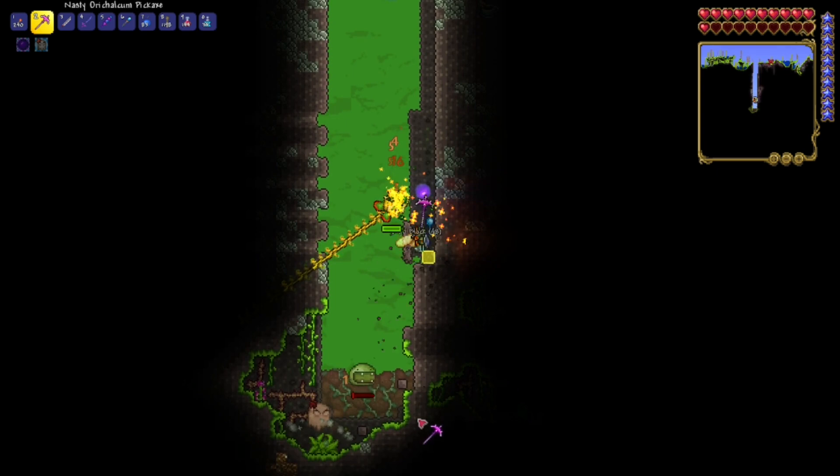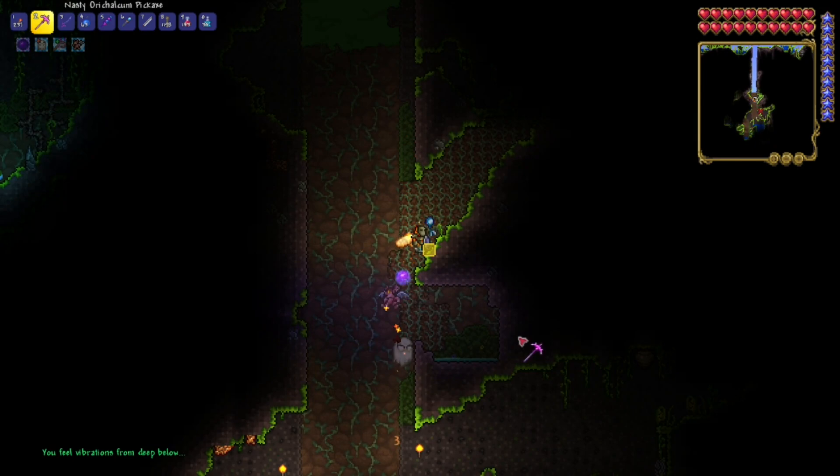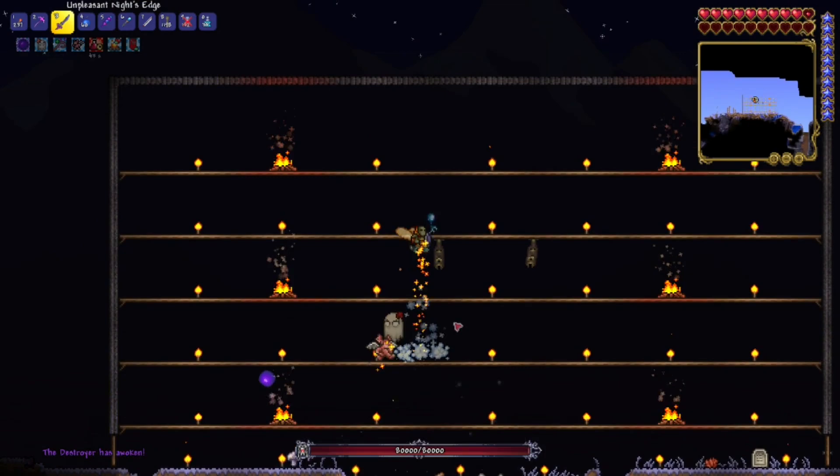But at one point, something crazy happened. I was working on this chasm, and I got a message saying, 'You feel vibrations from the deep.' Thinking that this was going to be some kind of boss, I immediately tried to get out of there and ran to the arena. And lucky I did, because as soon as I got there, a boss spawned.